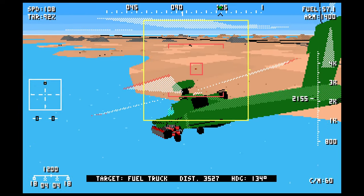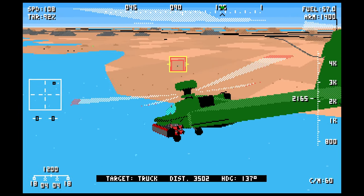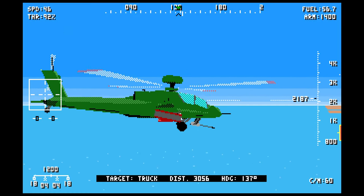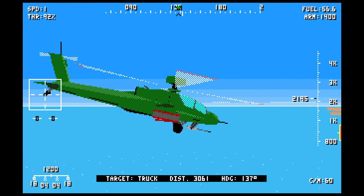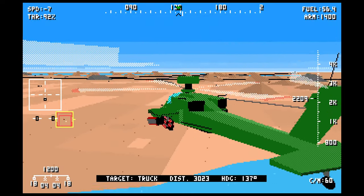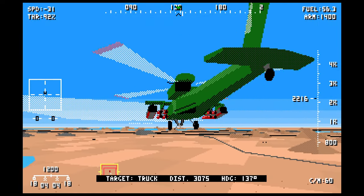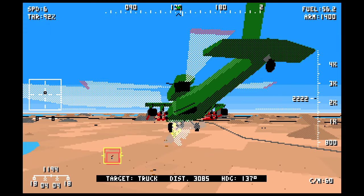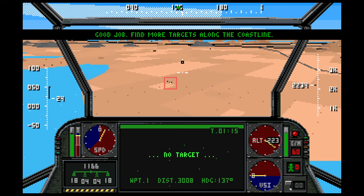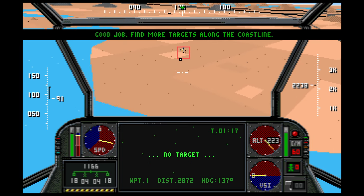We've got our first two targets on the right there, and I'm just going to switch over to the truck and point up — if you have a look at the gun underneath, it's independently tracking, and the rocket pods rotate to keep on target. Just like the real thing, no less. Let's see if we can line the cannon up and get rid of them. You can see a target preview on the screen there.